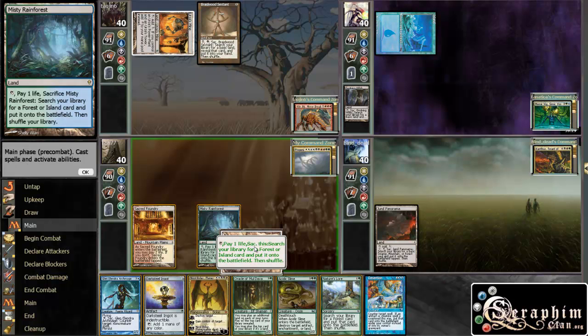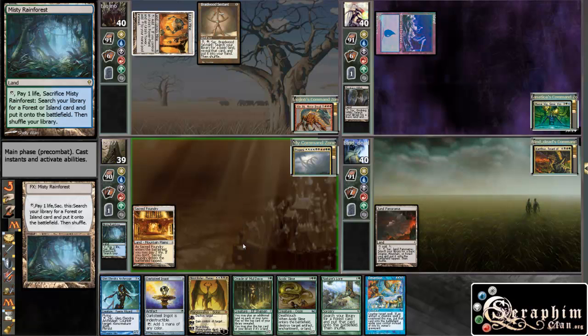We will go get, probably, a Tropical Island. I'm going to go get a Tropical, and then an Overgrown Tomb with the Nature's Lore.